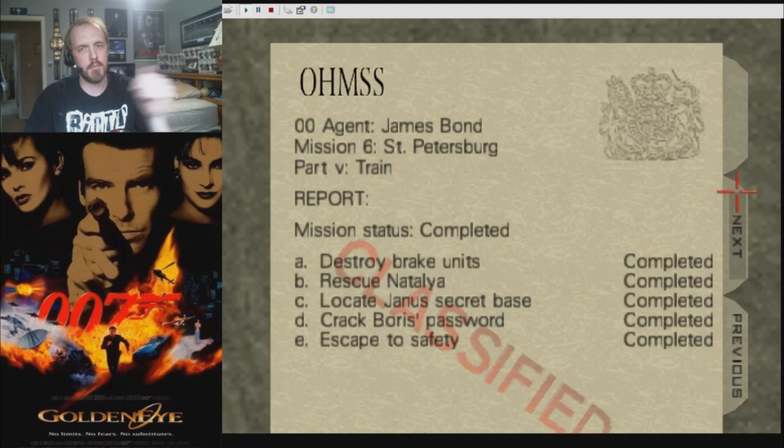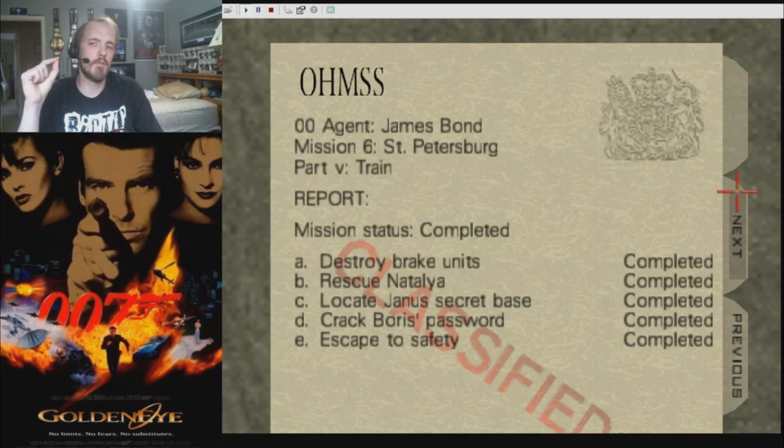We've got the final cutscene, and objective B — rescue Natalia — is also complete. The reason this happens is because when the level fades out, the game only checks to see if Natalia is alive. It does not check to see if she has escaped the train with you. Because of that, you can exploit a little bit of an action block and flag issue: escape the train without her following you, hit the end-of-level trigger just as the timer hits zero, she survives, and you complete the mission.